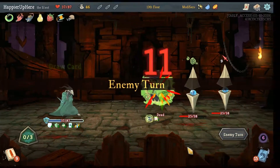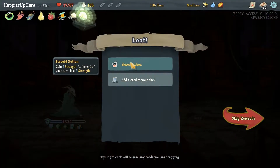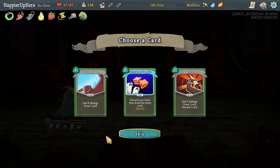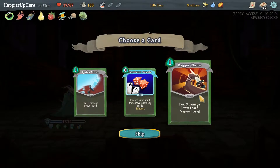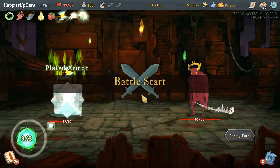That was a perfect fight. We got Fossilized Helix — prevent the first time you would lose HP each combat. That's really good. I do want some more defensive cards. Lagavulin — let's see, can we finally perfect you?